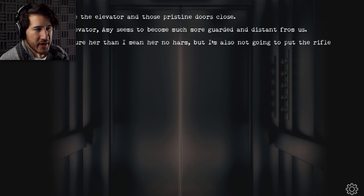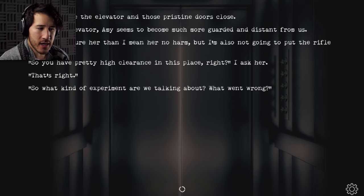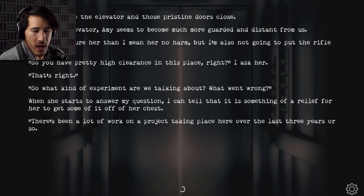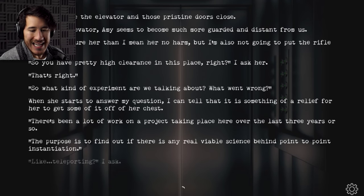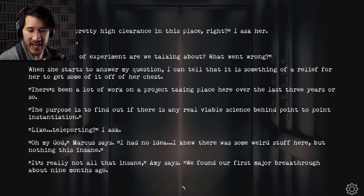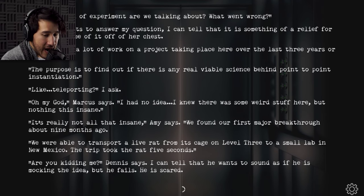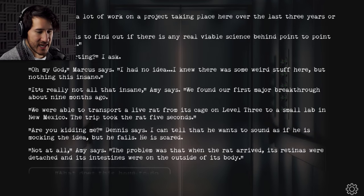Inside the elevator, Amy seems to become much more guarded and distant from us. I want to assure her that I mean her no harm, but I'm also not going to put the rifle down. 'So you have pretty high clearance in this place, right?' 'That's right.' 'So what kind of experiment are we talking about here? What went wrong?' When she starts to answer, I can tell it's a relief for her to get some of it off her chest. 'There's been a lot of work on a project over the last three years or so. The purpose is to find out if there's any real, viewable science behind point-to-point instantiation.' 'Like teleporting? Oh my god. I knew there was some weird stuff here, but nothing this insane.'